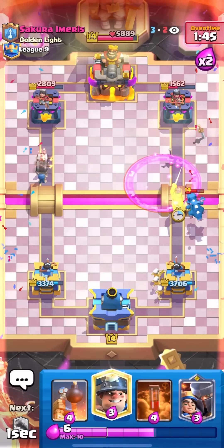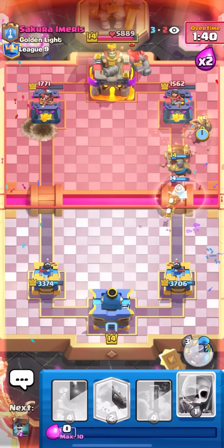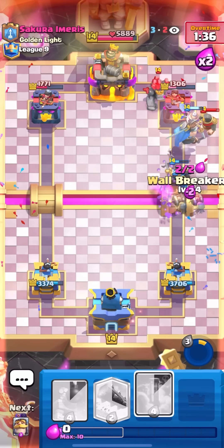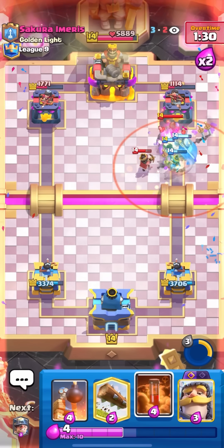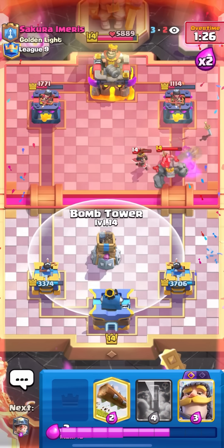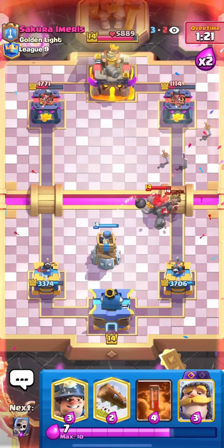I'm gonna knight at the bridge because he might ignore them and golem in the back. Perfect — I'm gonna miner and Little Prince at the bridge. This is a little bit scary so I'm gonna pop the ability just to pressure him super hard so he doesn't have anything. Wall breakers here as well — wait, I'm getting some good damage actually. Maybe those wall breakers could connect — okay nice, I forced out the tornado and that Little Prince is dead. That was very good.